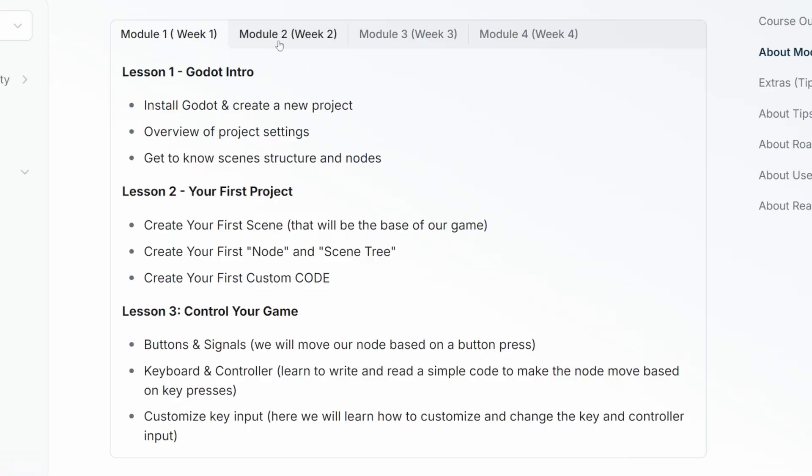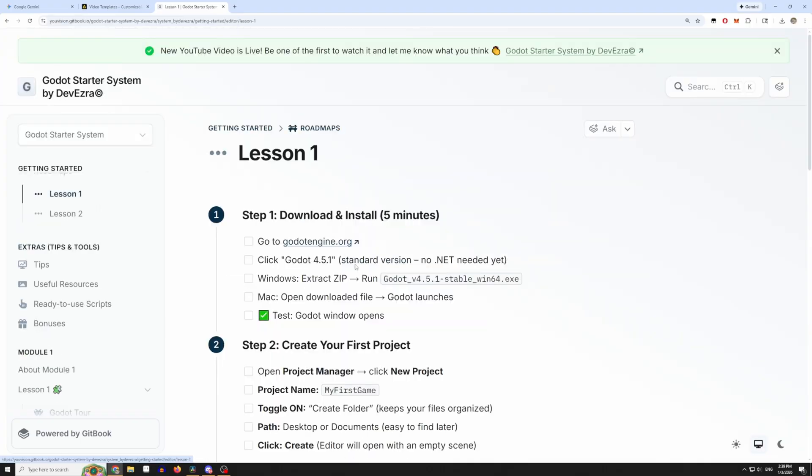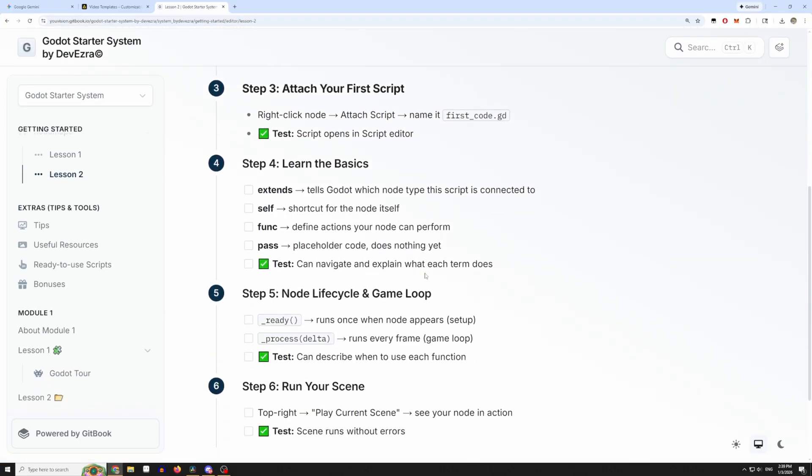The course is designed as a one-month journey. It's broken down into four modules over four weeks — that's 12 focused lessons in a month. Every single lesson adds a real feature to your game. No fluff, just a clear path from zero to finished game. So if you're ready to join the community of beginners who have already shipped their first game, click the link in the description and enroll now.